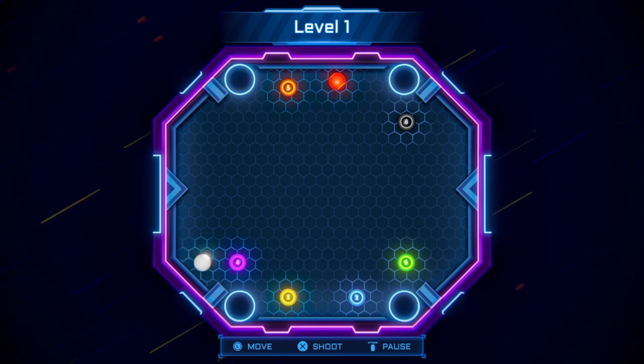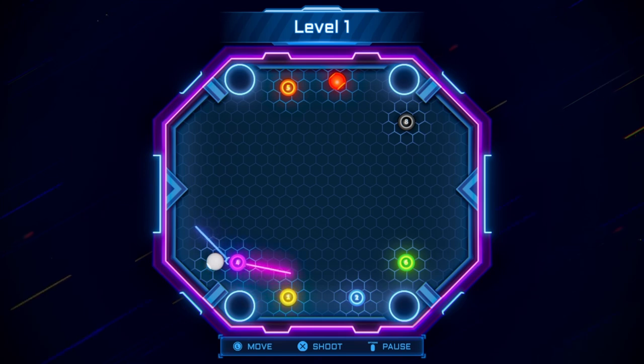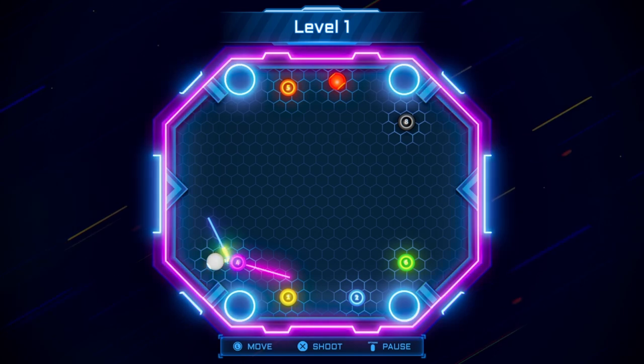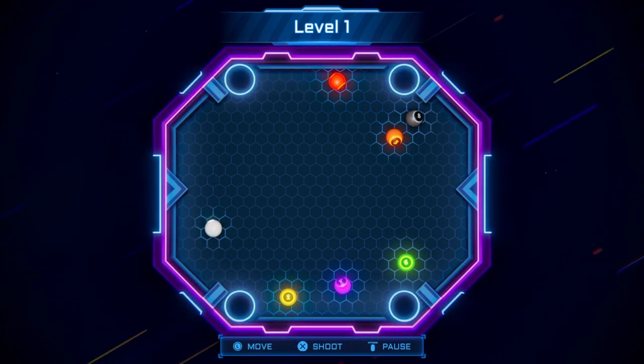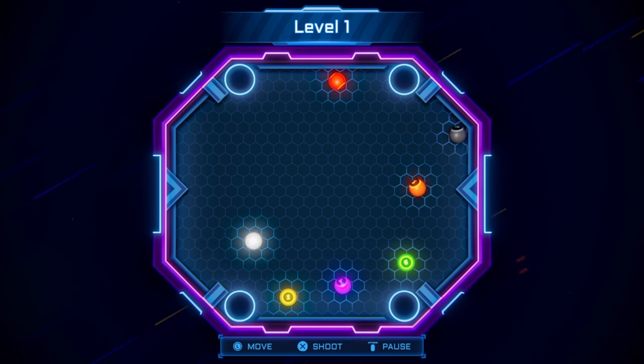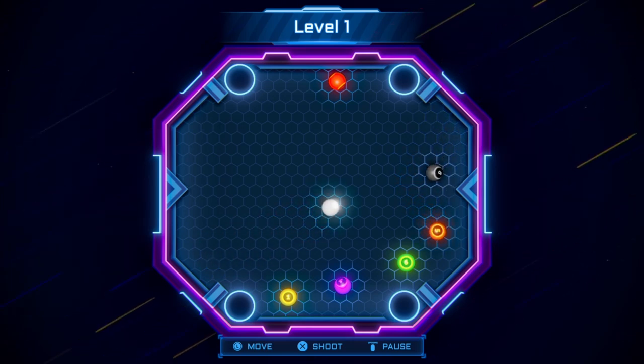Once I'm done with that, I'll have 100% the game. For the movement controls, you just need to press right and left — do not press up or down. That can be confusing on the controls. It just moves the little aiming line in front of the ball.